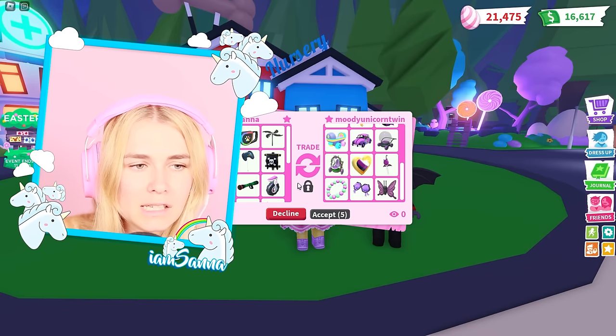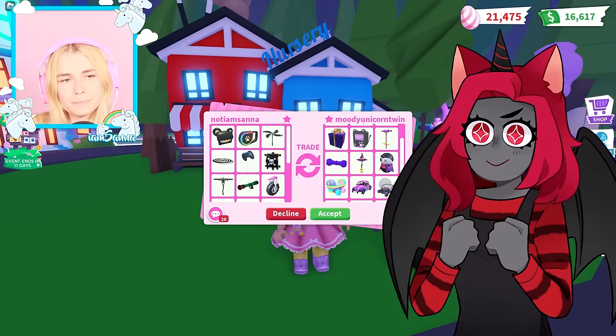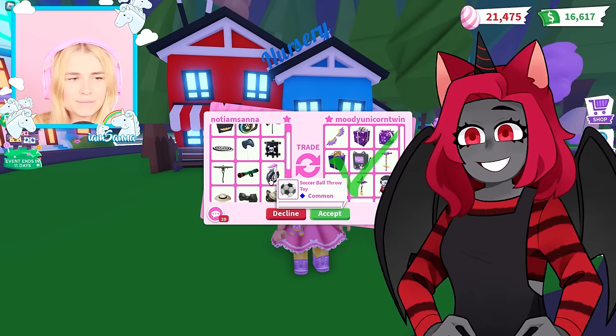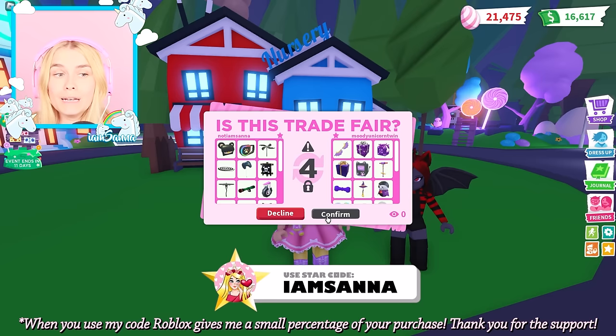I'm gonna have to take my chances and give you the chainsaw — the one I didn't want to give you. Oh perfect! I like how we're both giving an RGB item to each other. It's majority black and purple. All right, this has been great — I really enjoyed this, I think this was a huge win!